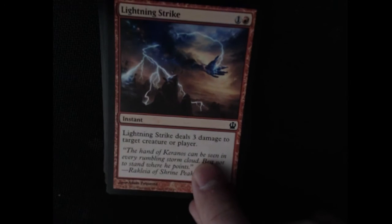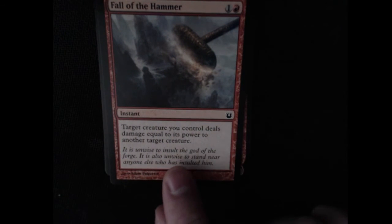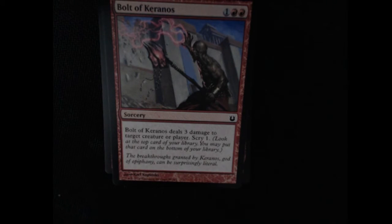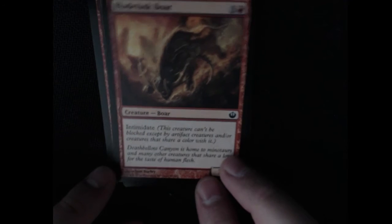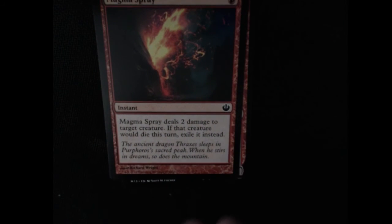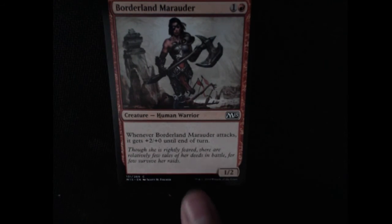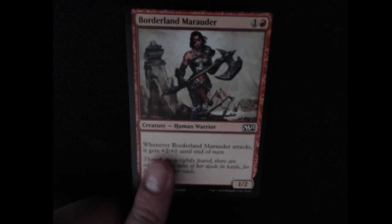Lightning Strike — pretty standard red card, deal damage to a creature or player. You have another one. Follow the Hammer — target creature you control deals damage equal to its power to another target creature. Pretty solid card. Bolt of Keranos — common sorcery, deals three damage to a target creature or player plus you get Scry 1. Bladetusk Boar is up next — has Intimidate and it's a 3/2. Magma Spray — deals two damage, and if the creature would die this turn it's exiled instead. Last one is a Borderland Marauder — common creature 1/2, but whenever it attacks it gets plus two, so attacking it's really a 3/2. I'd say that's a nice card.